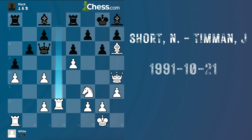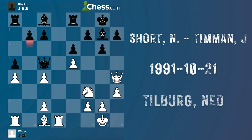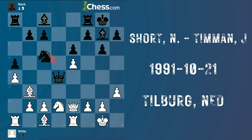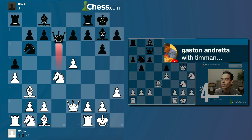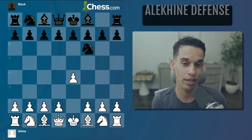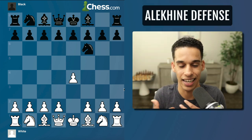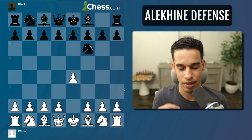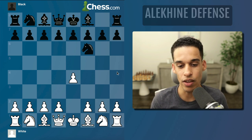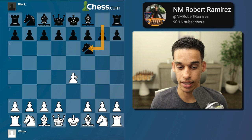Time to continue standing on the shoulders of the chess giants. We're going to analyze one of my favorite games. We see the Alekhine Defense — in Spanish we say 'Alekine', that's how I learned it, but I know there's debate: Alekhine, Alekin — but basically e4 knight f6 is that opening.